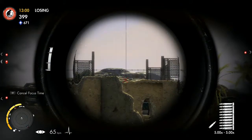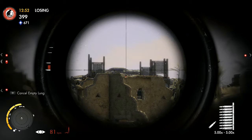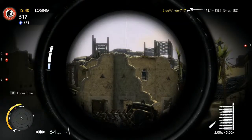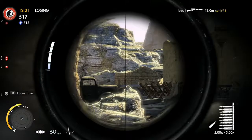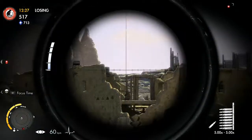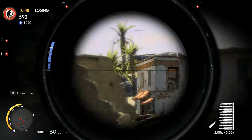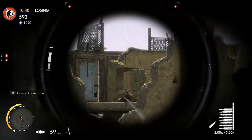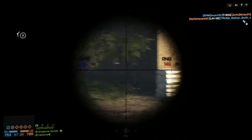Hit detection is way off — you'll see that guy up there pop up, the red dot is right on his head, and nothing happens. Hit detection needs serious work in multiplayer. Also, when you finally do kill somebody it's not satisfying. You'll sometimes shoot a guy and he still kills you while nothing happens to him. This is one of those games made well for single player that just doesn't work in multiplayer — I wasted one shot for no reason and the second shot finally killed him, but it's just not satisfying.